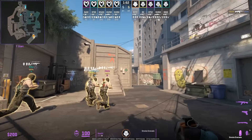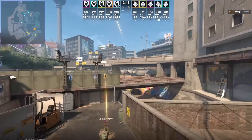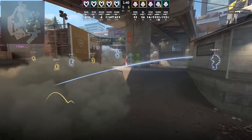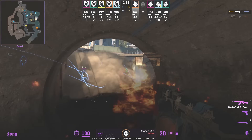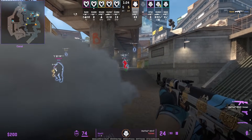Hooksy makes a solo play: stand in front of the ladder, aim here, then W jump throw. This is the monster lurk smoke — usually you have a teammate throwing this for you in pro play, but Hooksy throws it himself. The smoke gives him full cover from sight, allows him to lurk out, and he catches the timing when the CT is reloading.